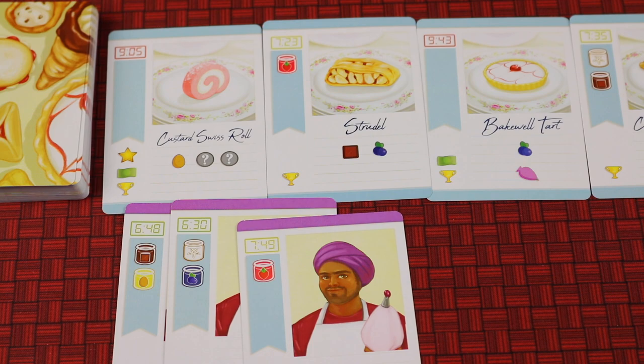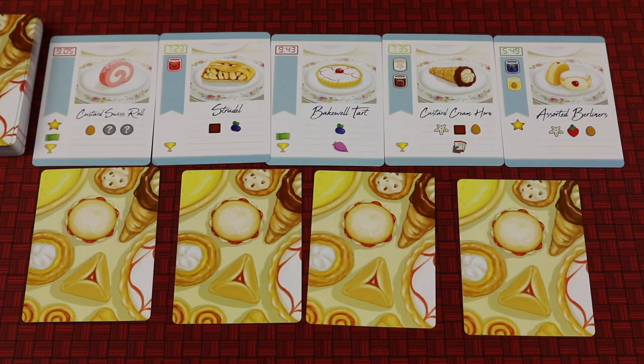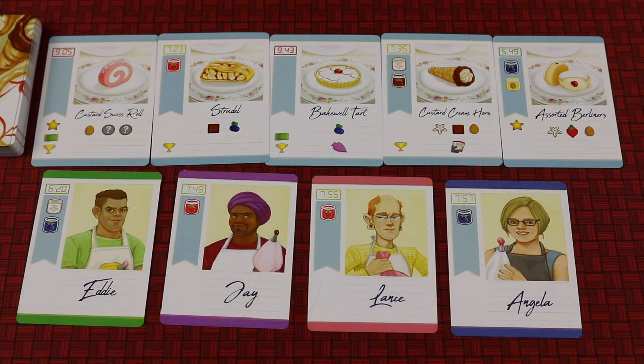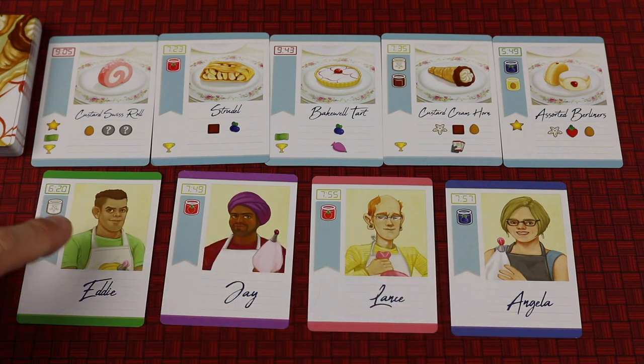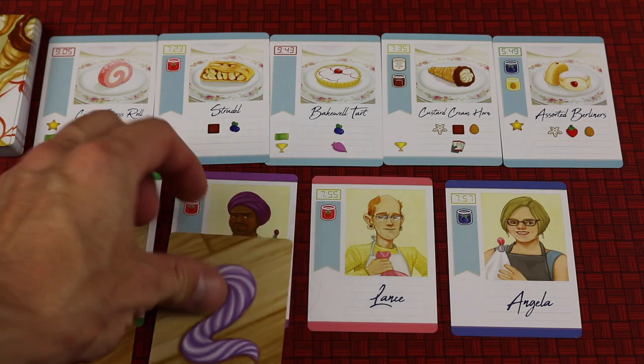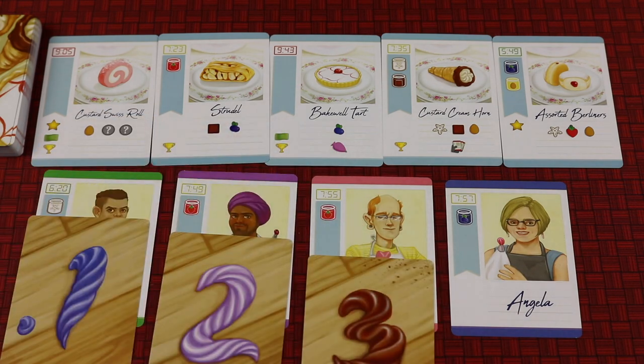Let's say in this round all four players have played their card face down and they flip them up. We look for time. I've placed them left to right in time order. When you use your time card, it goes into a discard pile in front of you. If you're playing with a lot of players like this, you can give each player a turn order card so they know when to go.